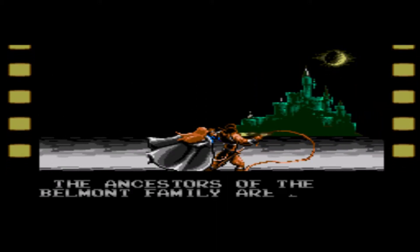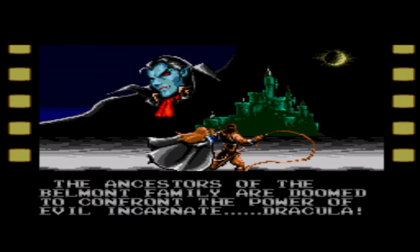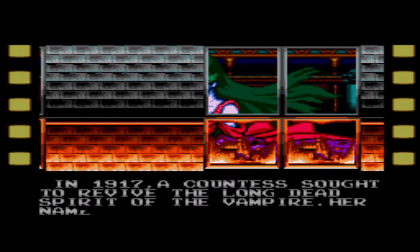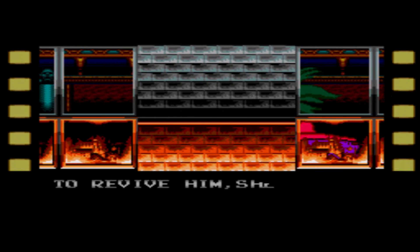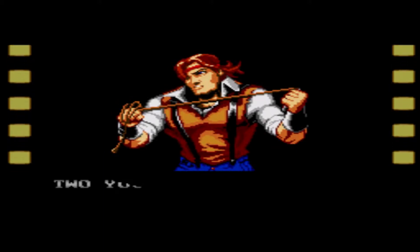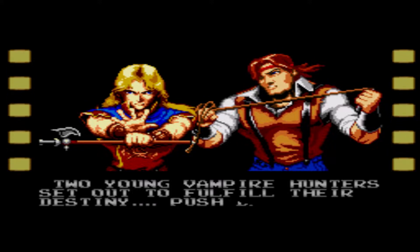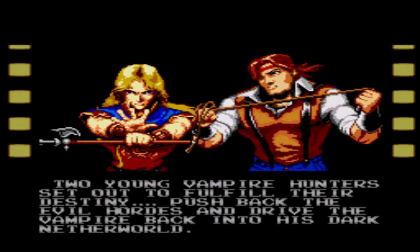The ancestors of the Belmont Family are doomed to confront the power of evil incarnate Dracula. In 1917, a Countess sought to revive the long-dead spirit of the Vampire. Her name was Elizabeth Bartley. To revive him, she needed to travel all over Europe, enlisting help from all the powers of darkness. Two young vampire hunters set out to fulfill their destiny, pushed back the evil hordes and drive the Vampire back into his dark netherworld.